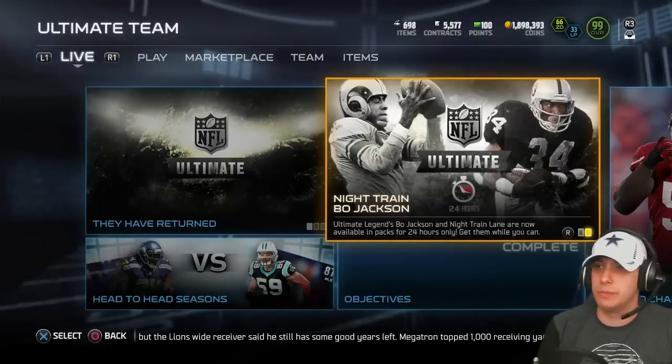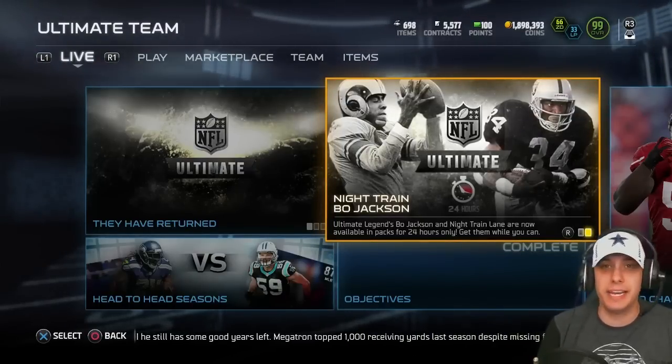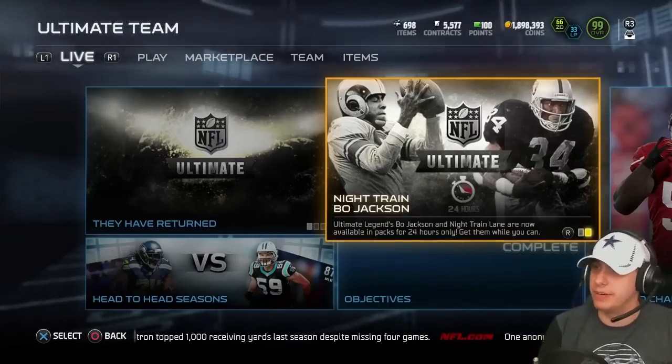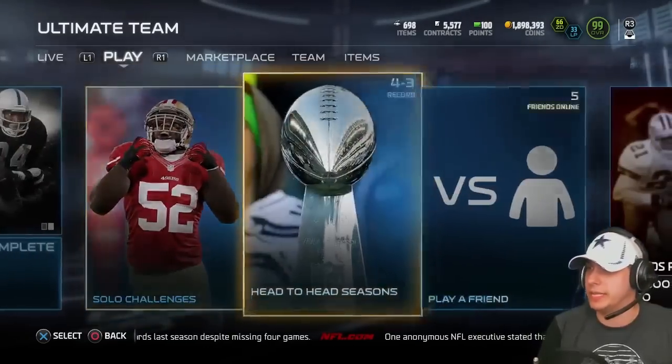Bo Jackson throughout the year has been pretty much widely considered the best running back all year. Night Train Lane in my opinion was the best cornerback through most of the season. He just combines that hit power and everything that you really look for, and if you play him at safety you're going to have a really ridiculous card.